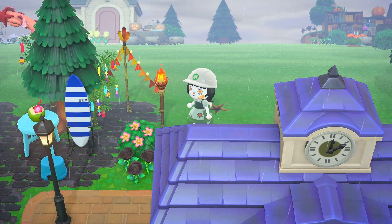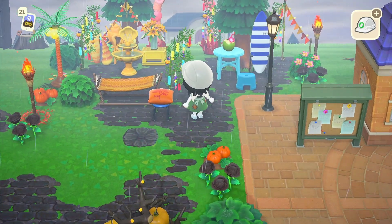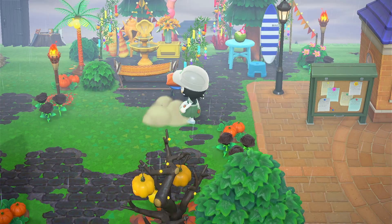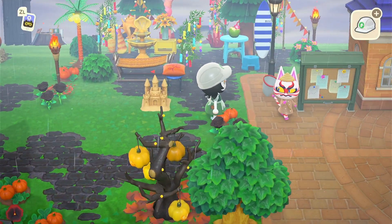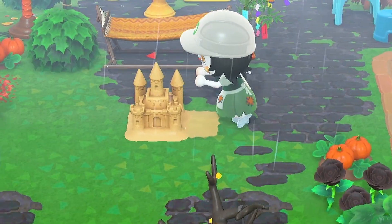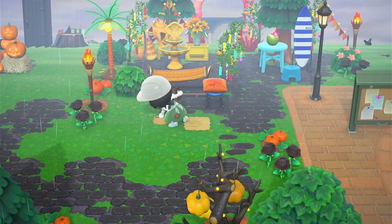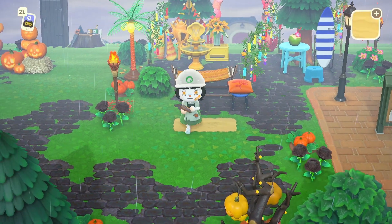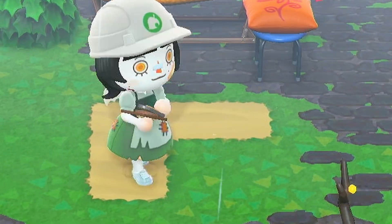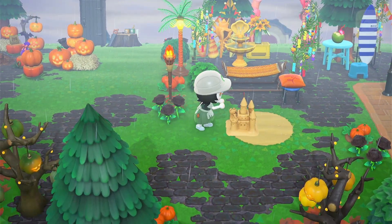Maybe instead of a gyroid this time, we can just erase that and put the cute little sandcastle. Oh my god — okay, you know what, I'm going full 4x4 mini beach. 4x4 mini beach! Alright — sandcastle. I think that is so cute!